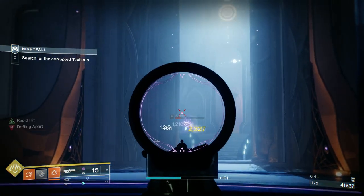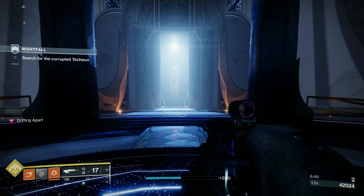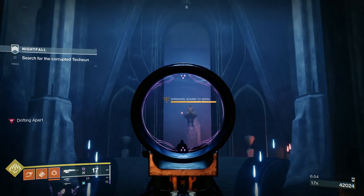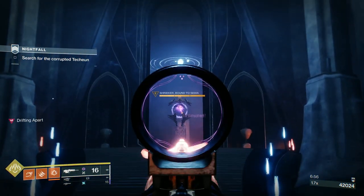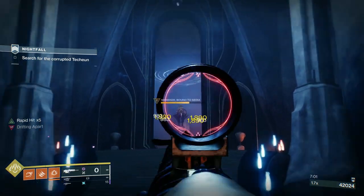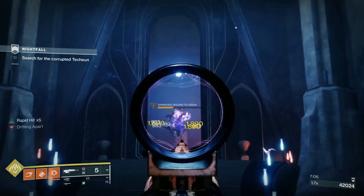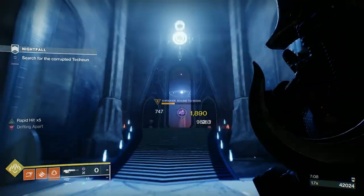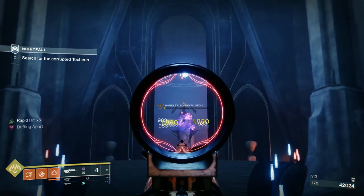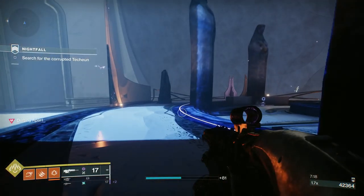We had an Unstoppable — took it out. Now, what you can do to save ammo, because Famine is on as well: you can just keep stopping the Unstoppable, and the explosion will basically take the place of your heavy shots. So if you just stop the Unstoppable in each section and shoot with your scout, you'll take a health bar down quite easily. Just save your heavy.